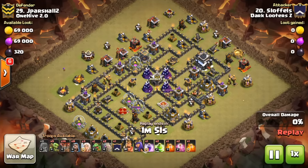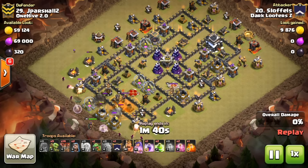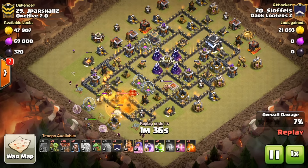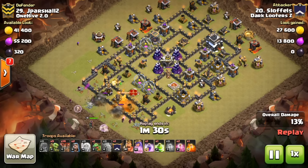We're going to kick things off with Slothels, who decided to stay a little bit longer and this time got the six pack as well — great performance to him. Coming in with an interesting attack: healers on the golems for the initial part without funneling, just the golems staying very healthy, which is definitely going to help him push very deep into this base.